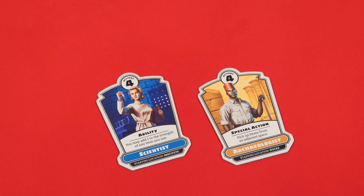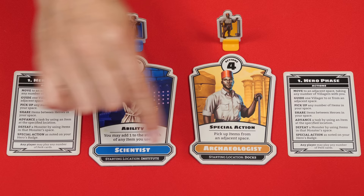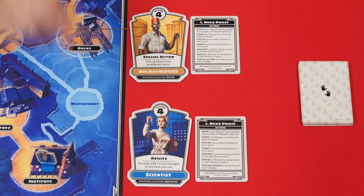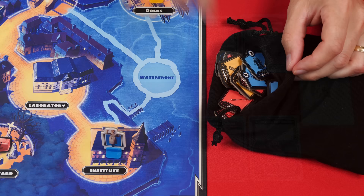Now mix up the hero badges and give one at random to each player, returning the rest to the box. In this video we're going to set up a two-player game. Each person should also collect a reference card and the hero marker for their character, which they'll place on the board in the location indicated at the bottom of their badge. For our two heroes that puts the scientist at the institute and the archaeologist at the docks. Each player is now dealt a perk card from the deck, placed face up in front of themselves.